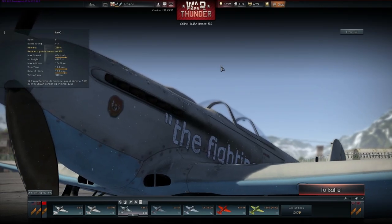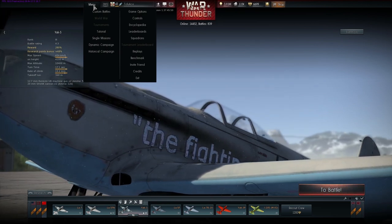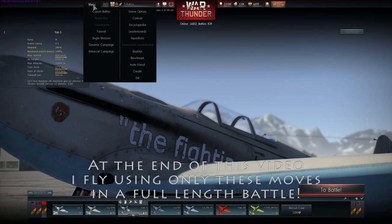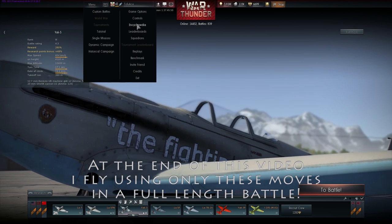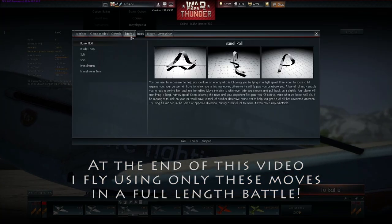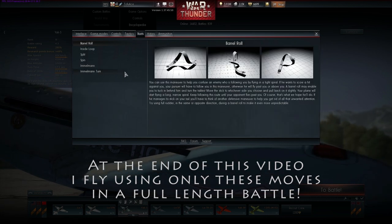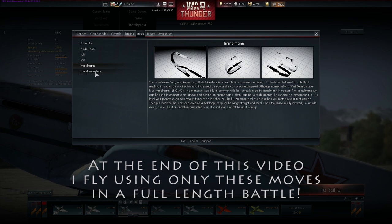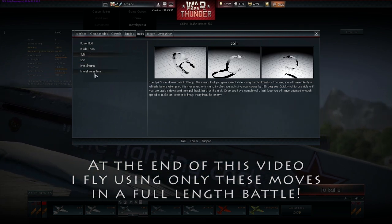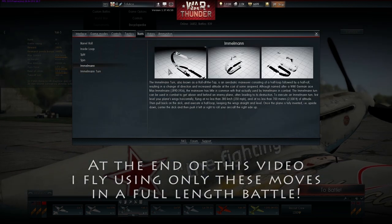Hey everyone, today I want to talk about aerial maneuvers. You can find a few of them in the menu under encyclopedia — there are some in stunts and a couple in tactics. Today we're going to be talking about the Immelmann and the Split-S, and we might even touch on the Immelmann turn.